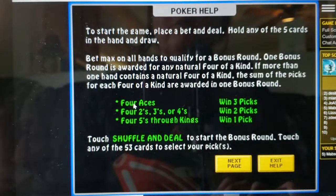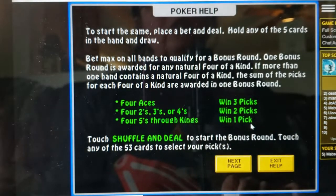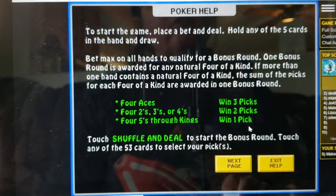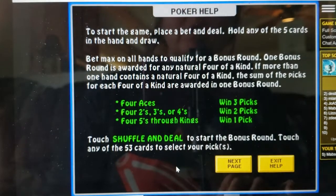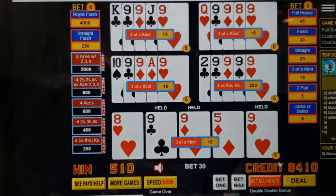If we would have had four aces we would have gotten three picks; twos, threes, and fours get two picks; and for fives through kings we get one pick, which is what I had. It did give us a little bit of extra but it took me a long time to get that first four of a kind. To be honest, if I had been playing in a casino I would have been long gone before that four of a kind, because you can only lose so much before you give up hope. It's not quite as volatile as some — it's only one extra credit per line as opposed to five extra credits — so it's something you might give a try next time you're in a casino.